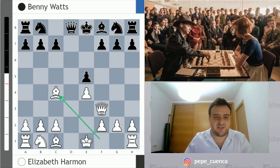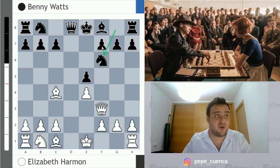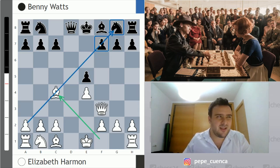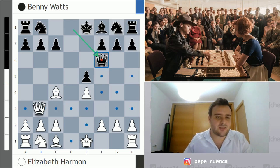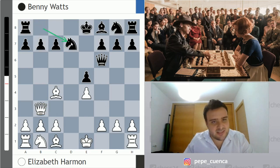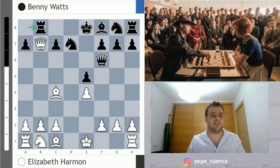Now Beth continues with Bc4, the best square for this bishop, just trying to give checkmate on f7 in the next move. Black parries that threat with Nf6 — probably a little better is Qf6 in this position. White continues with Qb3, putting pressure on b7. Now Nd7 is actually very interesting, because after Qxb7, Rb8, there are some tricks in this position.